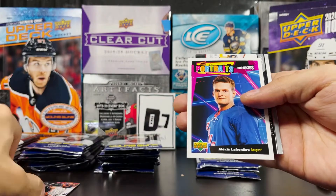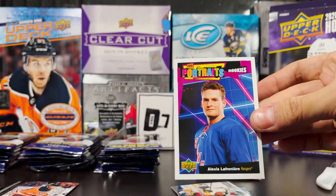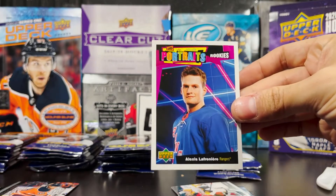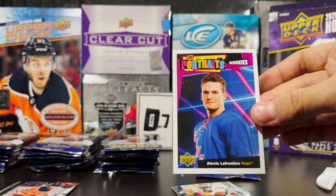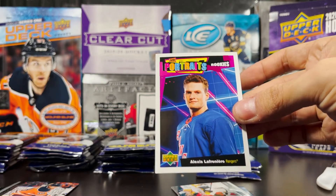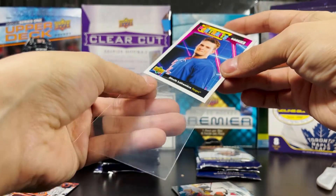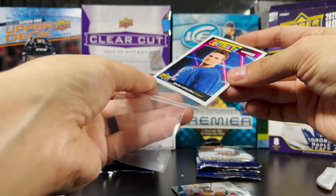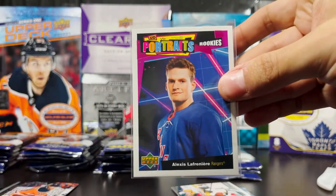Looks like UD Portraits rookies — Alexis Lafrenière. Nice card to pull at least, it's UD Portraits. I hate UD Portraits but I'll take a rookies Alexis Lafrenière to start off. Not a bad rookie card to get — nice start to the box.